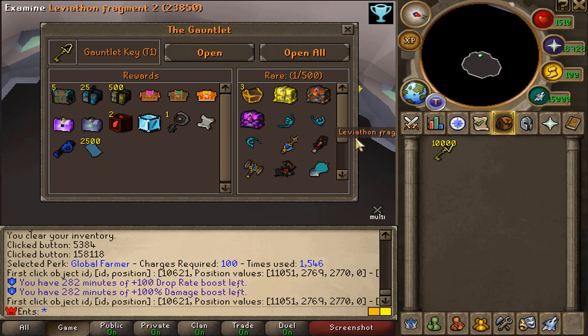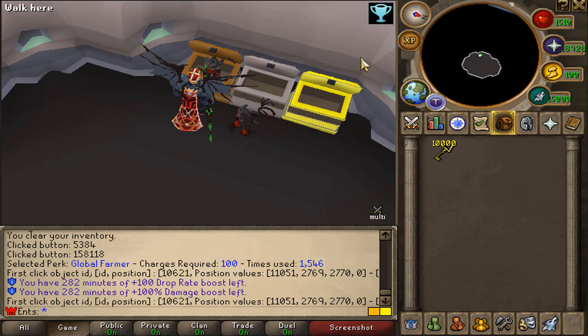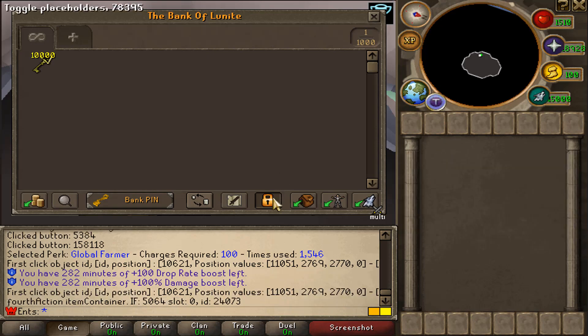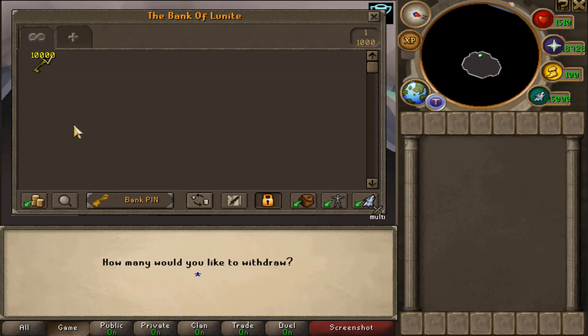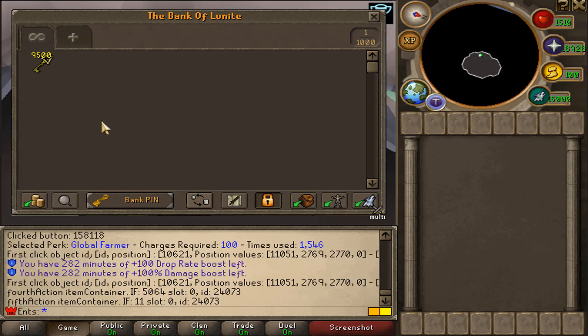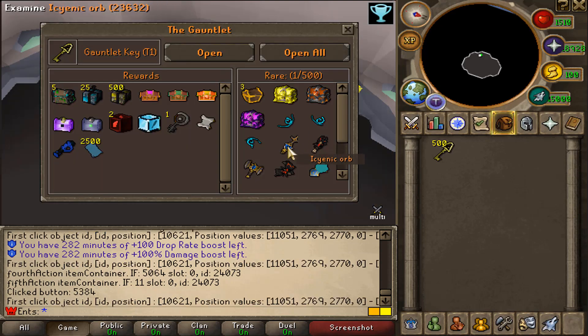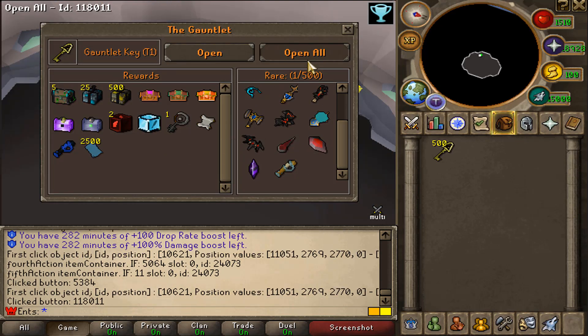We have 10,000 keys to open up and we'll open 500 at a time. The challenge is whoever gets more rare items is going to be the winner, and the winner gets a diamond card back. Let's get to the opening — let's see how many rares we can pull from here.